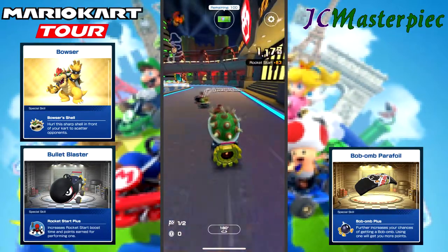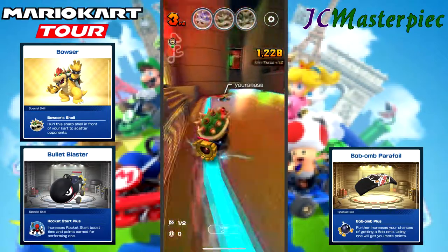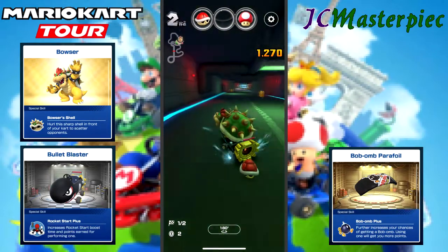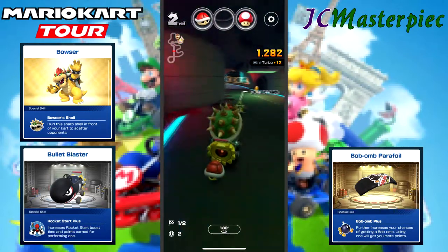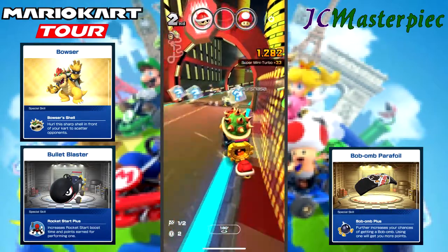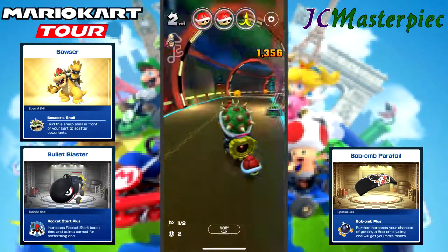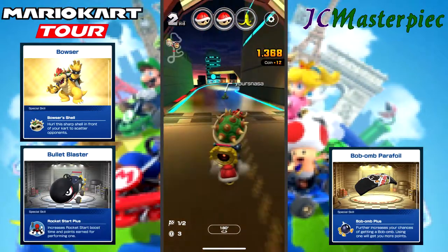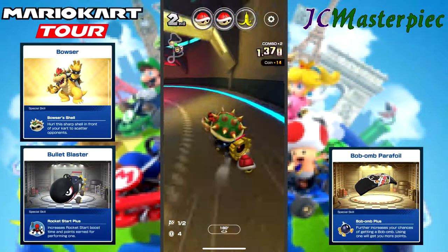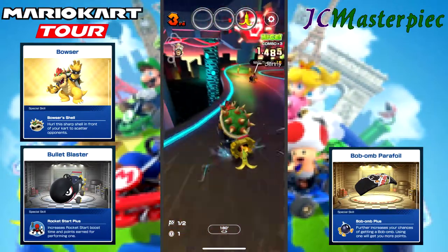And boost. Right now I'm in third place, see if I can creep into first. I'm in second place with a red shell. They've got a banana so I don't want to mess with their tail. Their banana is gone but they've got a green shell now. If I can sneak ahead of them... not like that I can't. Two green shells should do the trick.